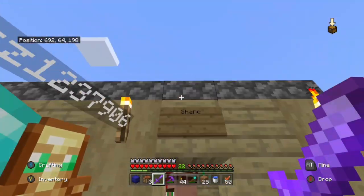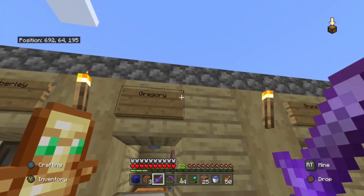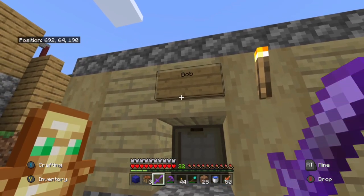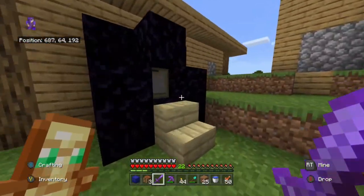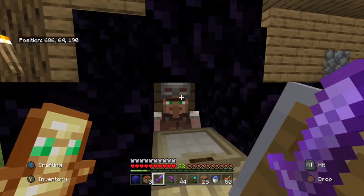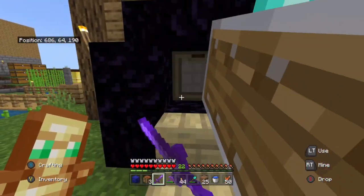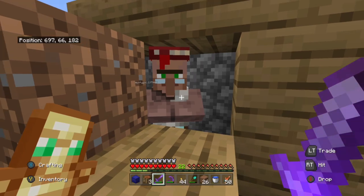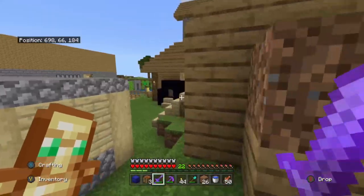So this is Shane. These are all different villagers so we can trade them for cool stuff. They've got Gregory, Kimberly, and Bob. Some of them escape so we just plug them back in. I can't trade them yet because of my friend. This one had a really good trade for a mending one book, so we got really lucky there.